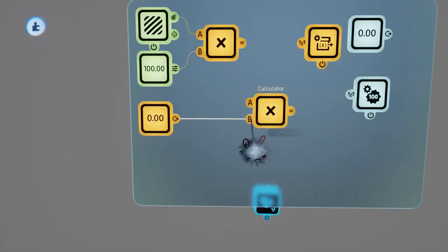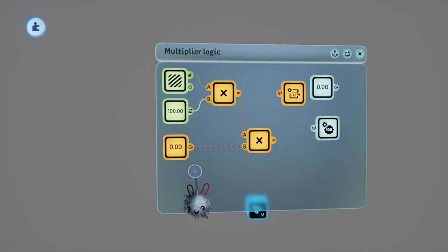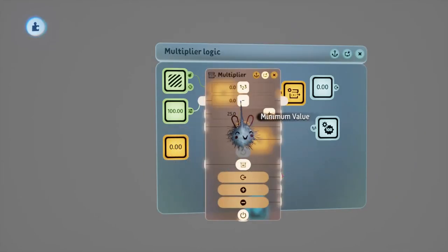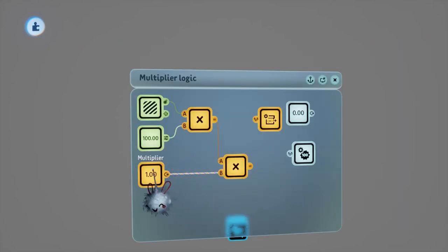We'll need another calculator for the next part, so we'll clone that. We'll plug our multiplier variable into port B and the score from that frame into port A, so it multiplies our score by our multiplier - for example if we receive 100 and our multiplier is 2, it increases to 200. I've just realized we set the minimum value for the multiplier variable to 0, but we want it to be 1 so the score is always multiplied by at least 1.